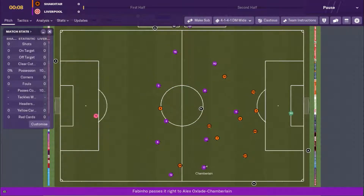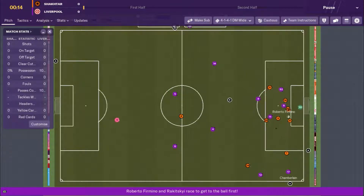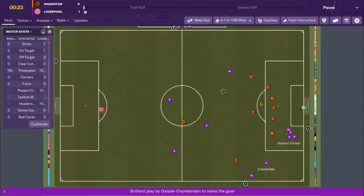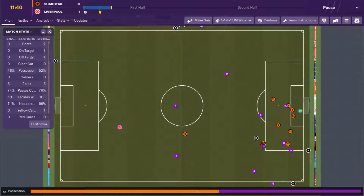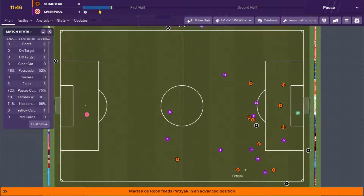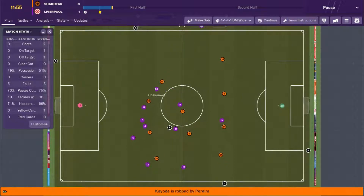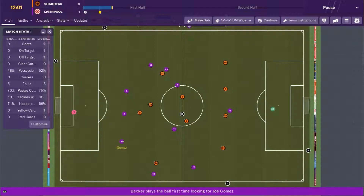We get the match underway in our purple strip - not sure why we couldn't play in red, I guess it's close to orange. Maybe an early chance - Chamberlain knocks it in to Firmino and it's an early goal at 16 seconds! A lovely run down the right, great ball in, Bobby Firmino sticks it in the net - what a great start! Twelve minutes in now, Shakhtar can break with Coyote who has pace, but a couple of players get in on him and we do well.